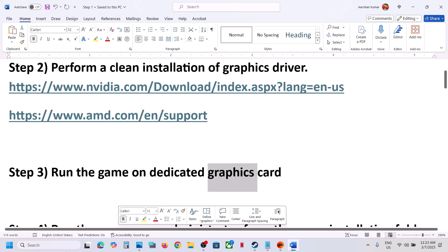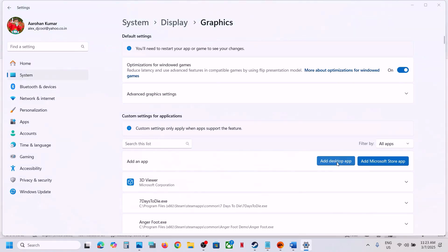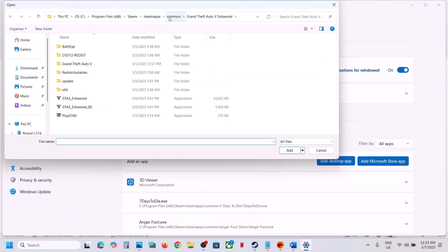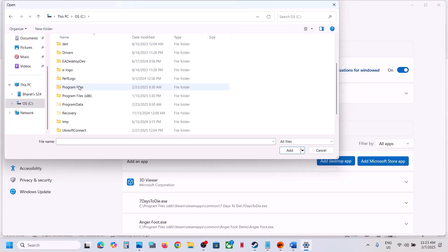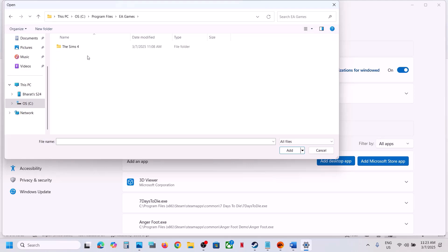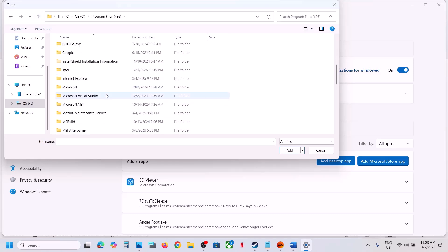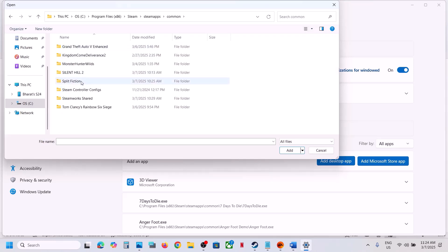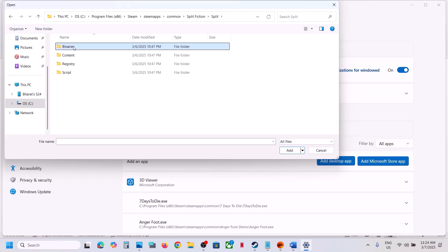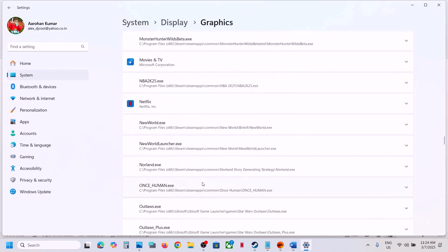The next step is to run the game on the dedicated graphics card. Type 'Graphics Settings' in the Windows search box and open it. Click 'Add Desktop App,' then go to the game installation folder. If the game is on Steam, open Program Files, then the Steam folder, SteamApps, Common, the game folder, and then the Binaries/Win64 folder. Select the game exe file and click Add.